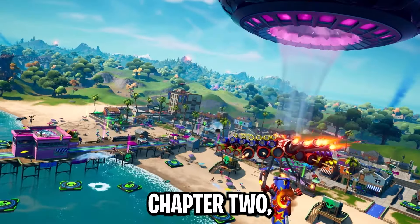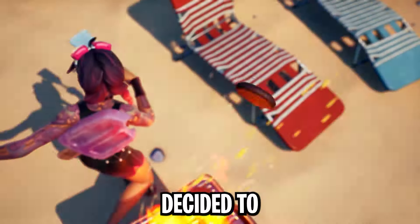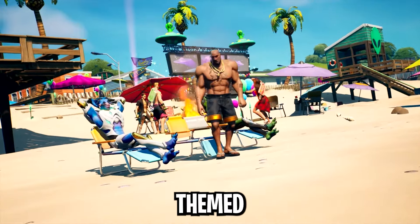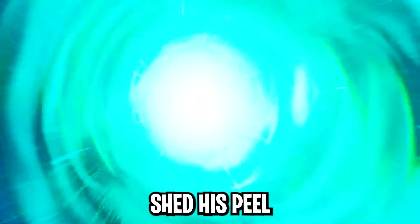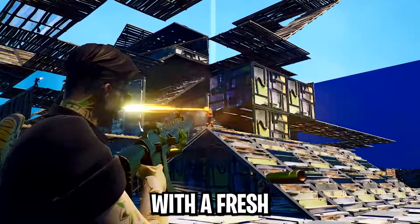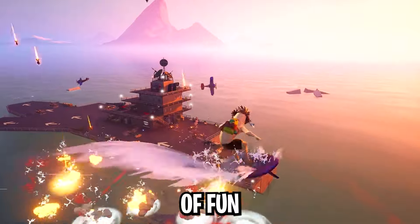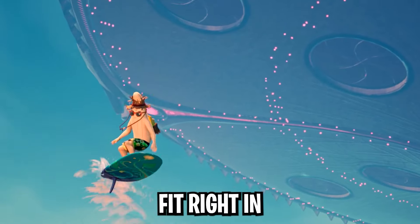Next up in Chapter 2, Season 3, Peely decided to relax a little with Un-Peely. During the summer-themed season, we saw him shed his peel and hit the beach with a fresh new look. The Fortnite trailers for that season were full of fun, beachy vibes, and Peely fit right in.